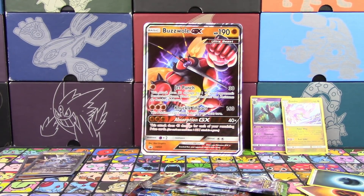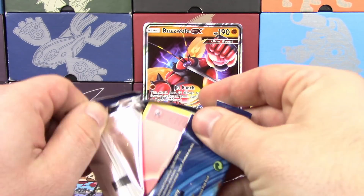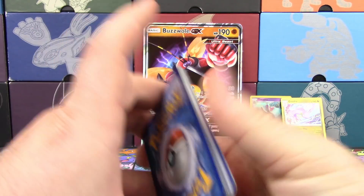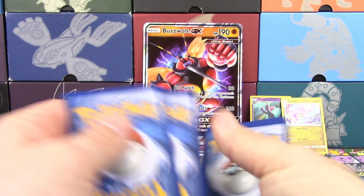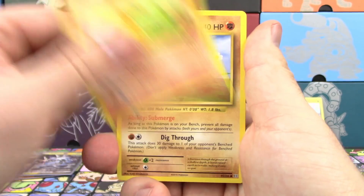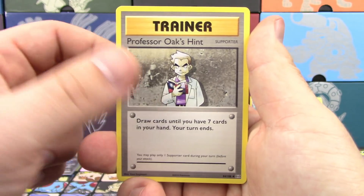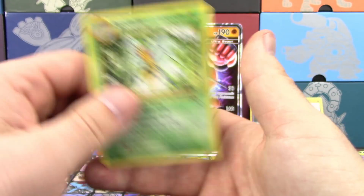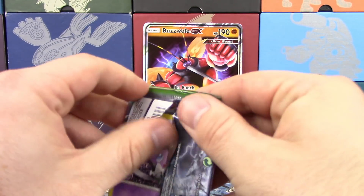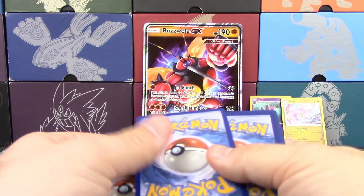In standard tradition, we're going to open Evolutions first to get the disappointment out of the way — even more disappointment if there's a white code card. It's a green one. We've been saved from the wrath of having a full art Brock's Grit. Polywirl, Brock's Grit, Professor Oak's Hint, Reverse Holo Dewgong, and a Beedrill.